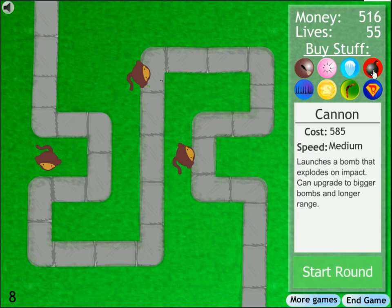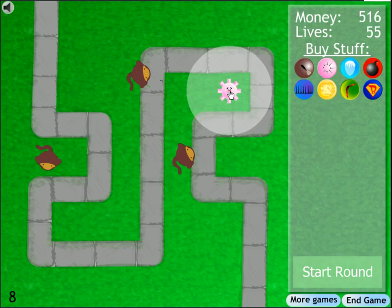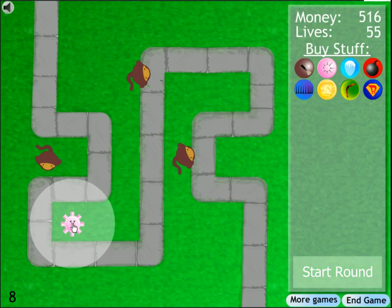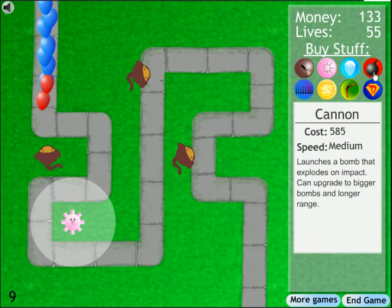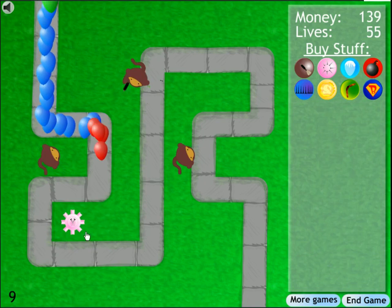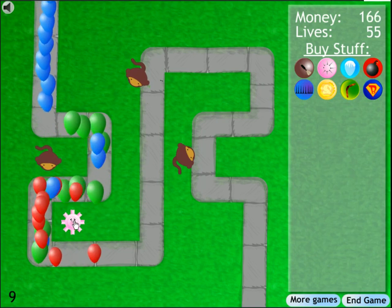Let's look at upgrades — we'll do a tack shooter and put it here for a nice large area-of-effect. We're going to start the round and save money because we want to get the cannon as soon as possible. It's still sticking with the idea of darts versus balloons.